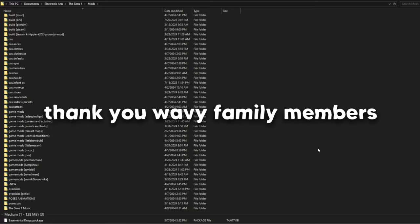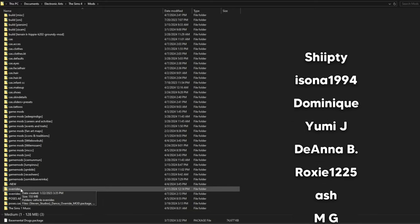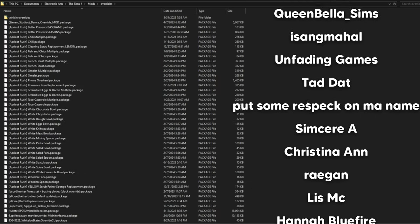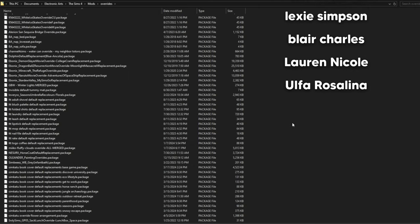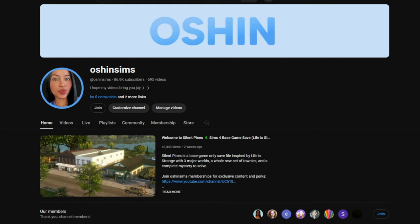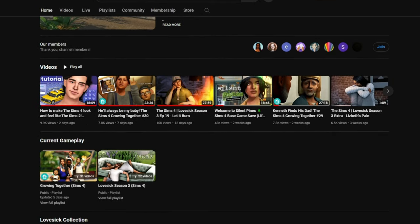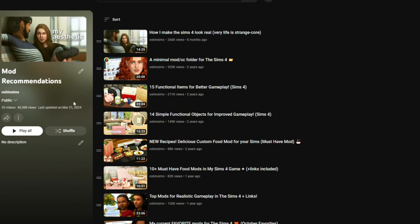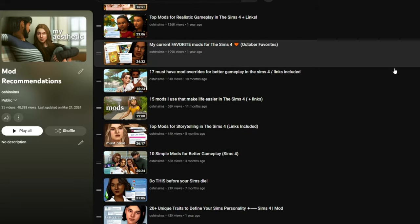And that is all I have for you for this edition of mod overrides that I'm loving. All of these can easily go into your mods folder — I create a mods folder specifically for overrides and we're getting a little full here. If you'd like to check out my other mod override videos, I'll link them in the description for your convenience. I hope you all found this really helpful. Please don't forget to like, comment, subscribe — just keep Simming. Always stay wavy and I'll see you in the next video. Peace out.